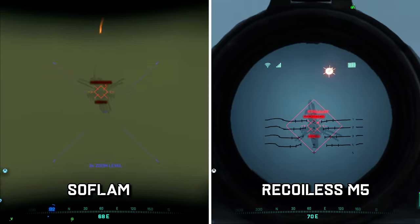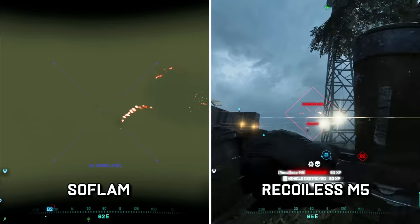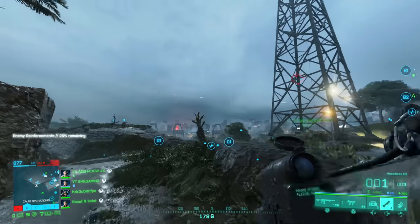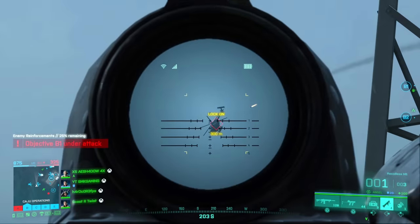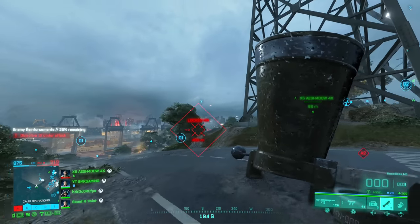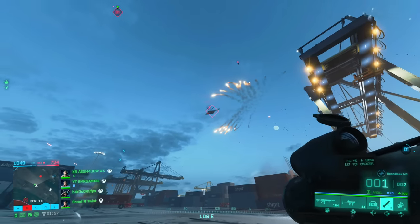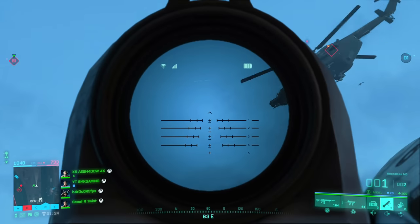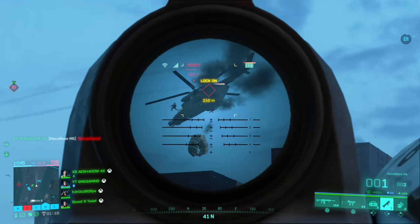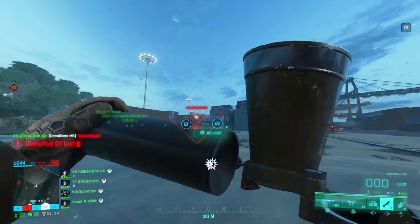Our squad makeup was one running with the SOFAM and three others running with the recoilless M5. Another thing to note is, when locked on with the SOFAM, if you have lost track of the chopper and it's broken the lock-on, if you're in a fairly safe place, still follow it. Because if it comes within the 400 metres again or breaks cover, the lock-on will still be there. If you exit out of the binoculars and then have to go back in again, you will have to re-establish that lock-on. But if you stay looking down like you're aiming down sight, that lock-on will automatically be there again when the chopper comes back within the 400 metres or breaks cover.